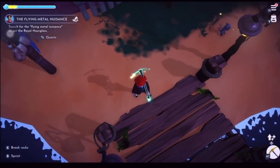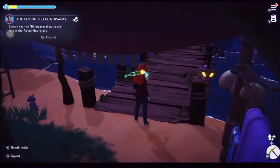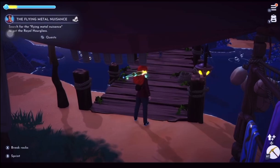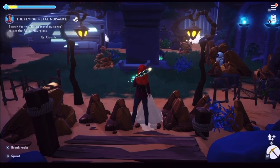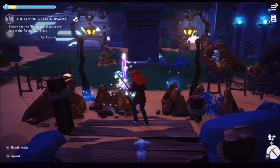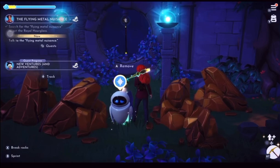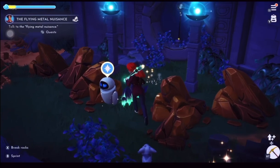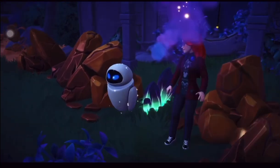Hello guys and welcome back to Disney Dreamland Valley: The Rift of Time. We are doing the quest 'The Flying Metal Menace.' First of all, we've got to go and speak to Eve — fancy calling her a metal menace, that's not very nice. You've enhanced your pick with the potion and that's how you break the gold rock fiends. Come on Eve, we want to speak to you.